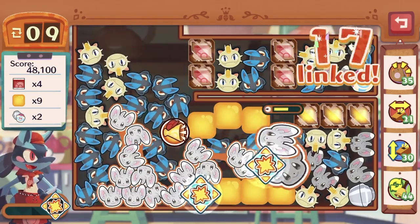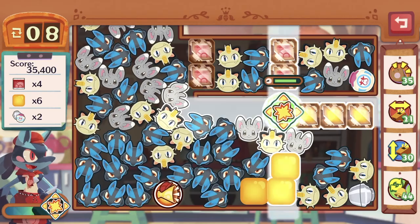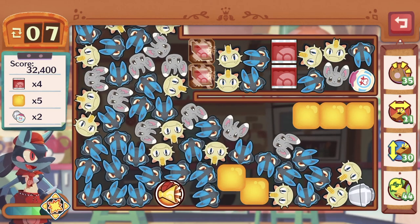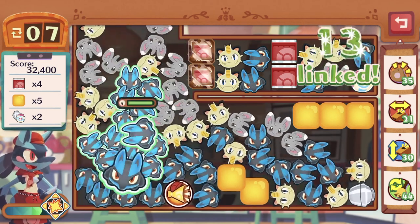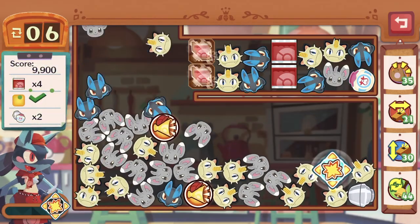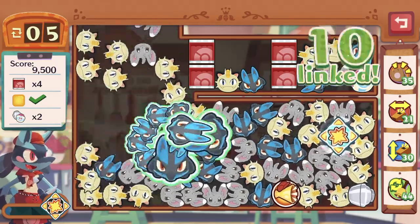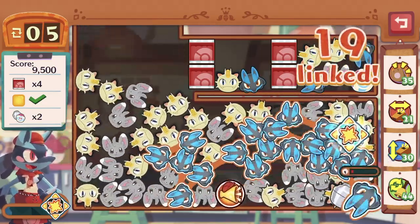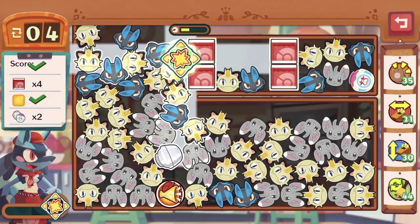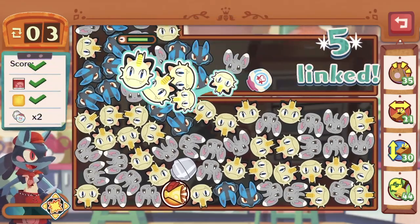Let's get Lucario going. Let's try and destroy the majority of the honey. Let's set these free and get another Lucario skill — we'll push this out just in case. Let's cover the chocolates and get Meowth to push this thing out.